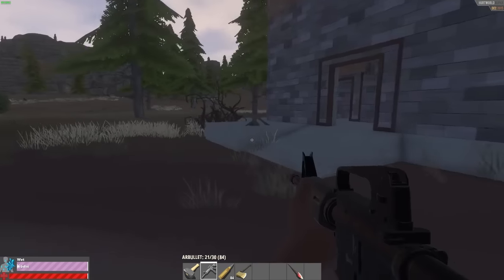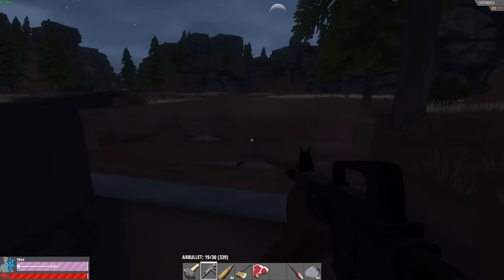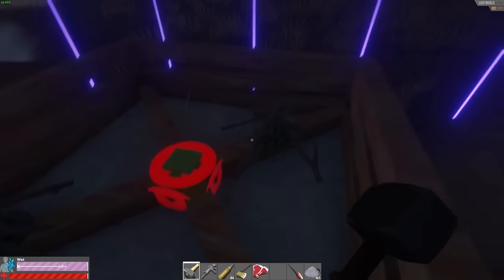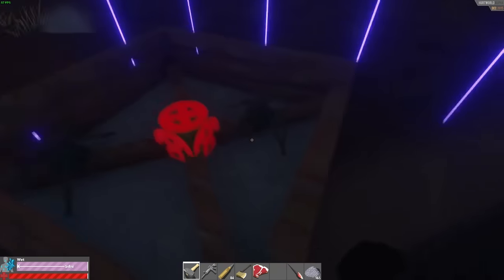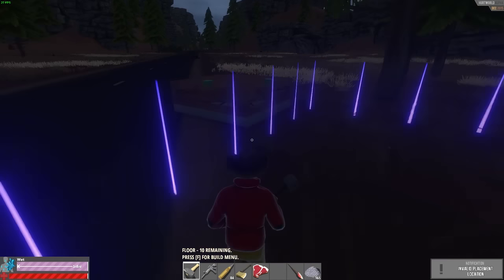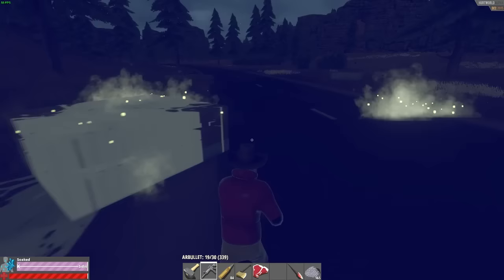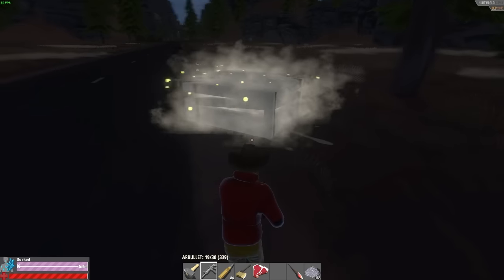Poison traps trigger when being shot at, when approached closely, or when run over. The really cool thing about poison traps is that you have the possibility to build a truss foundation and put those poison traps inside on top of the wooden sticks. If you then put a floor on top and someone decides to run through it, they will still trigger and explode. This is absolutely brilliant and can be used in base defense on the inside.